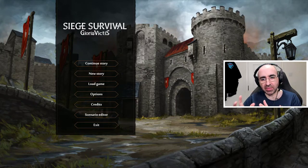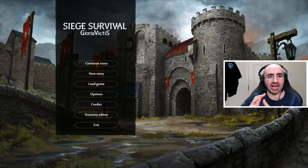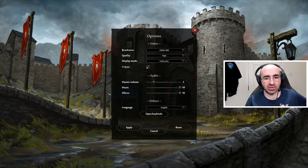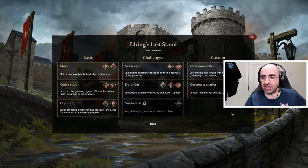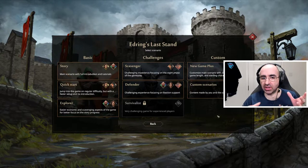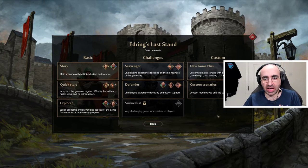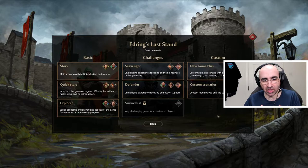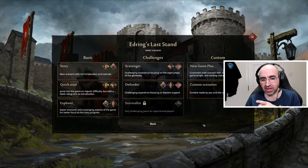So what I'm planning to do is take you through step by step while I play a new game, and give you hints and tips about best practices and how you can actually survive. First, check your options, make sure volume isn't too high and settings are good. You have the new story mode right here, but there are also custom modes and challenger modes. If this is your first time playing, I recommend hitting Story.